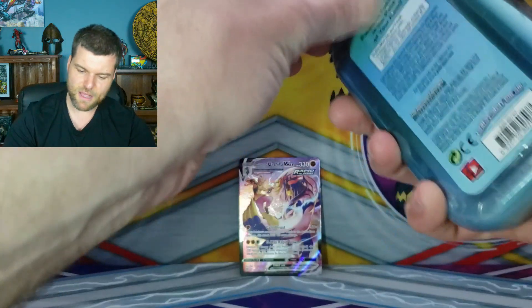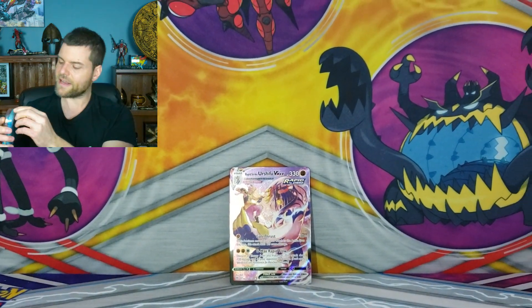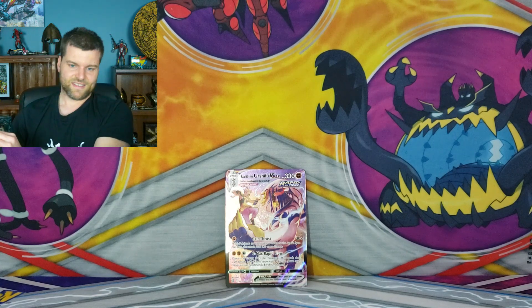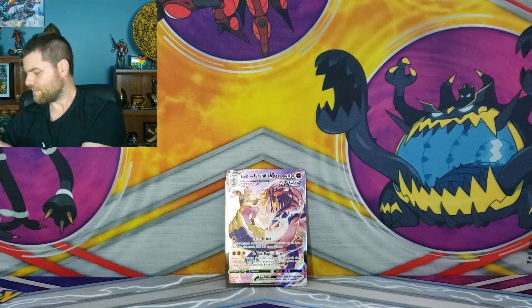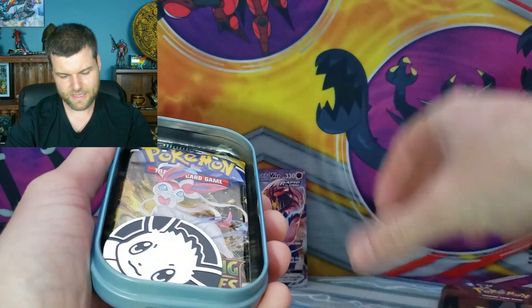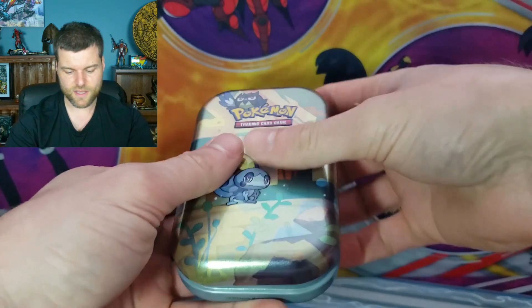Sobble, Sobble, Sobble — I'm sad too. We haven't got an alternate art yet from Evolving Skies, but we're not going to stop. I think one YouTuber took 3500 packs to pull the Umbreon alternate art. This pack selection is pretty amazing — you can also get Evolving Skies with Fusion Strike.